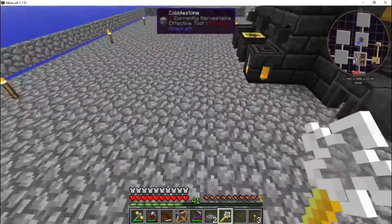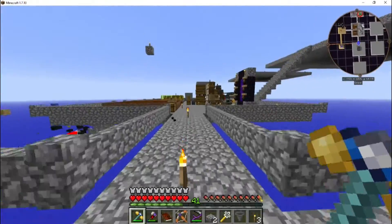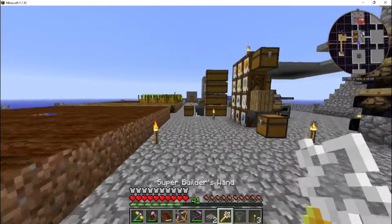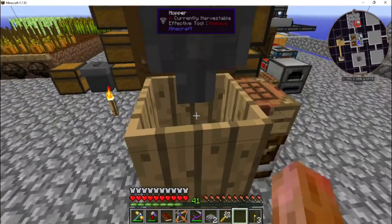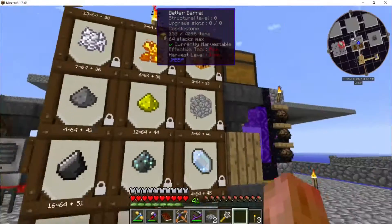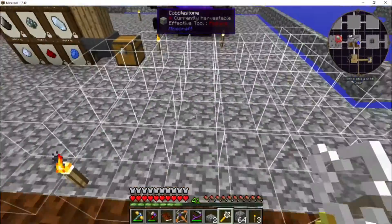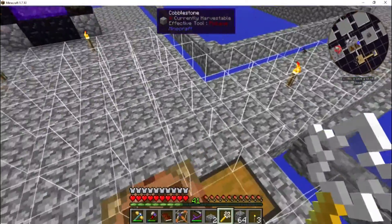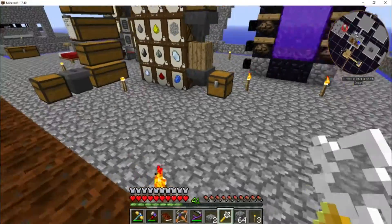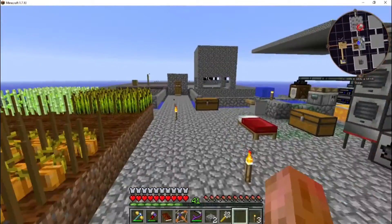Where the builder's wand would place eight blocks, this thing will place a massive number of blocks. Let's get our hopper back and get our pumpkins back in here — and check out how many blocks this thing wants to place. It wants to place a huge number of blocks if we'll let it. So it's so much better for some of the things we need to do here coming up. Thought we'd go ahead and get that knocked out.